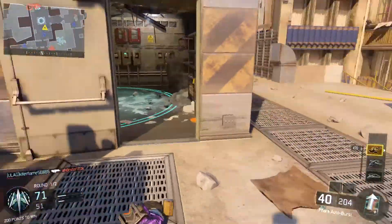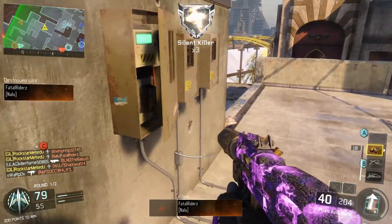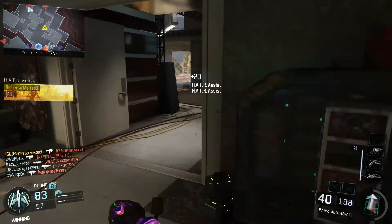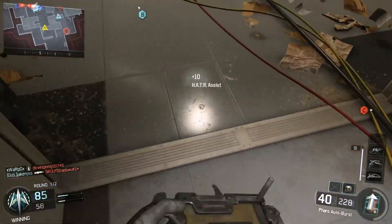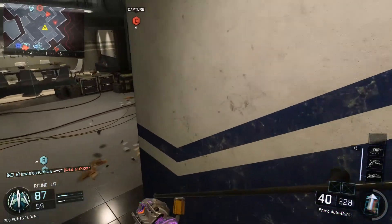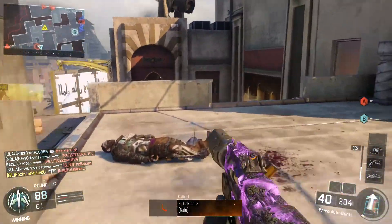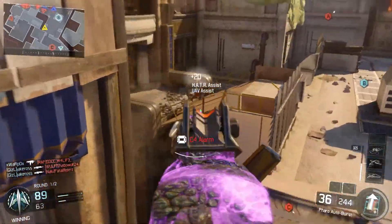I tried to leave more gameplay in this and not cut out a lot of things so you can see where I go on the map. Basically you want to lock down either C or A if you're playing dom trying to get a nuclear. As you can see they're just coming at me. Here's a spot where I like to put a C4 — you don't want to cap the C flag though, you want them to keep spawning at that area so you know where they're coming from. C4 in the doorway gets damage on him so I can push with a lot of confidence. With the UAV and hater up at the same time, these free points keep adding up.